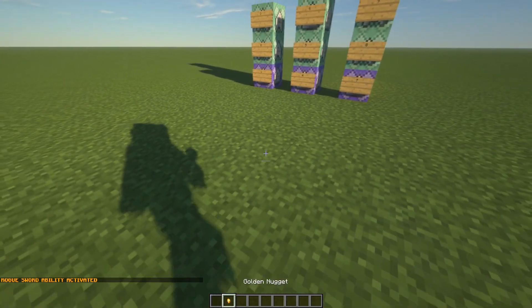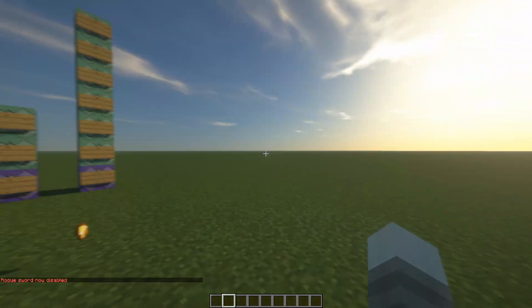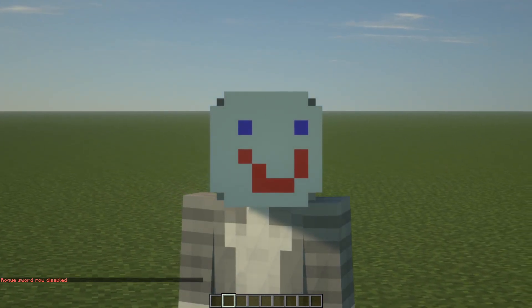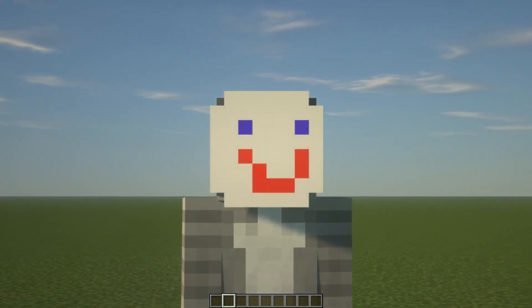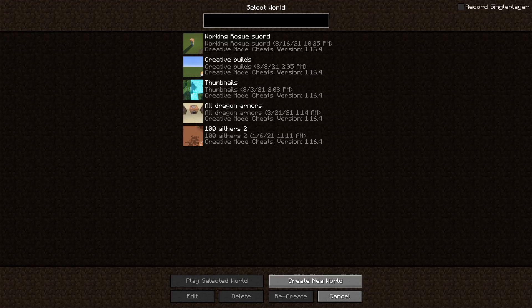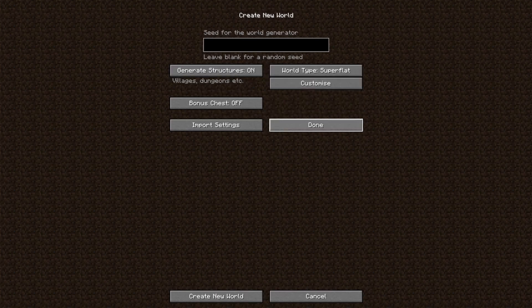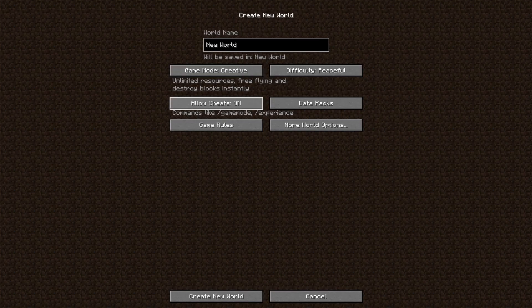That is how the item works. Now I am going to show you how you can make this item and get the commands to use it yourself. We are going to make a new world — I'll set it to peaceful mode, creative, and superflat. It's very important that you have 'Allow Cheats' on, because if you do not, you are not going to be able to use the command blocks.